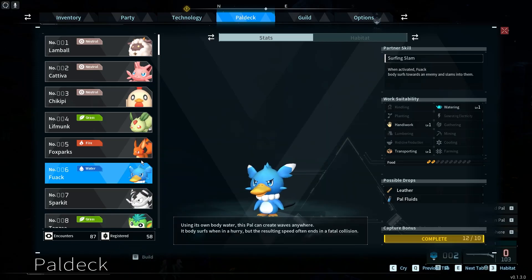Hello! In this video I want to show you how to find Fwag in Pal World.